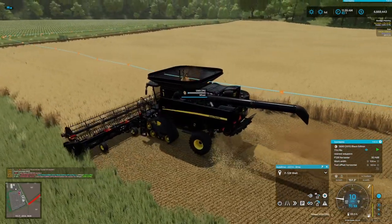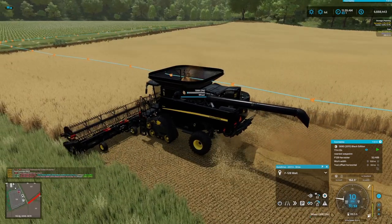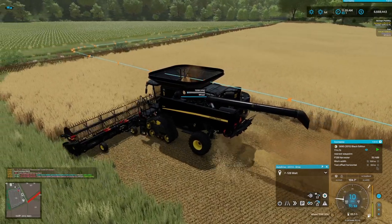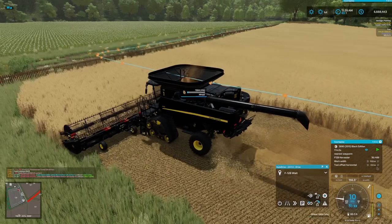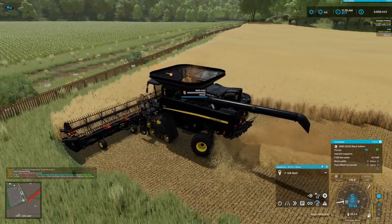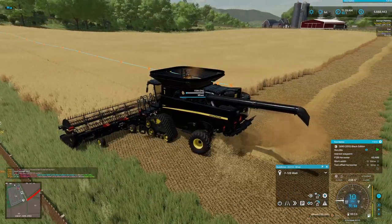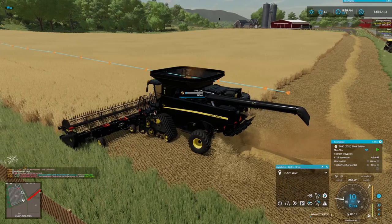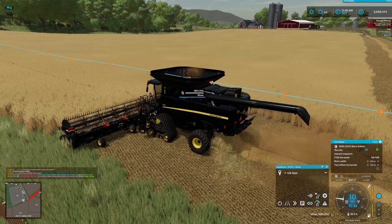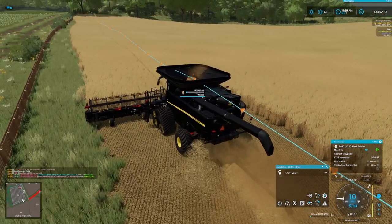I don't know if this field is actually big enough to warrant that setup. It's going to take 17 minutes to do this — we're not going to make you sit through the whole thing. We do have a second version of this setup on another contract. We're doing these contracts just to save some money for new properties. We have a ridiculous amount of money — between last time and this time we've made about $3 million. I've changed the difficulty settings to hard because we're making so much money with all the wood chips that it just seems silly.